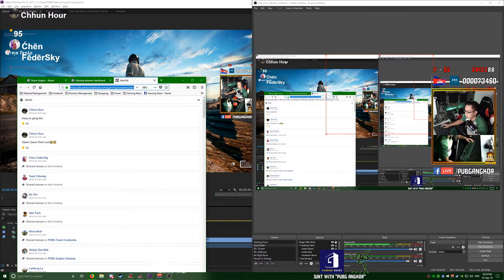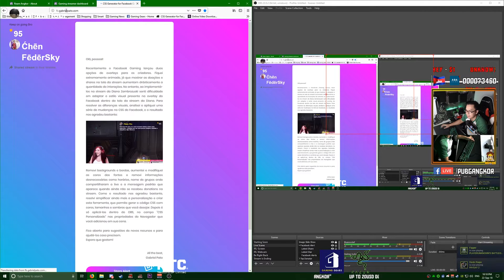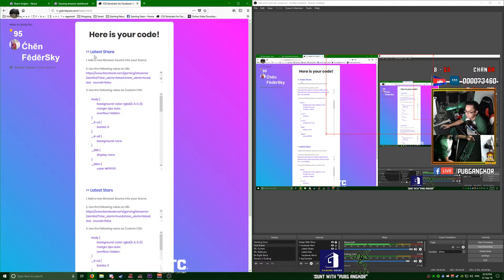On my stream I also show who last shared and who last donated stars. To get this, go to the website fb.gabrielpato.com. Click 'Latest Shares and Stars,' and you'll have options to customize how your text looks. I use font size 40, white text, no shadow. When you click Generate, it gives you a URL link and custom CSS code — one for latest share and one for latest stars.